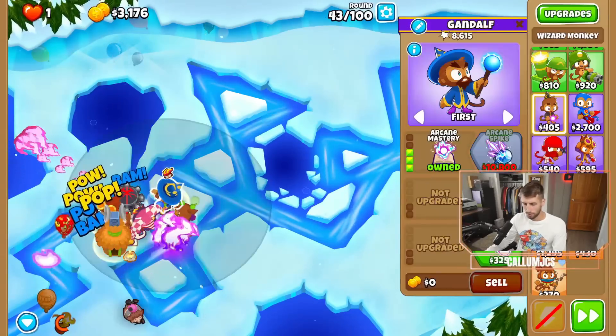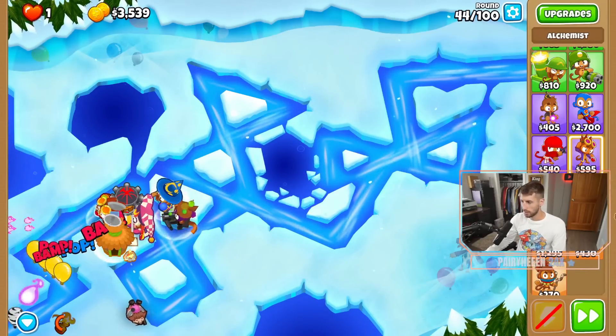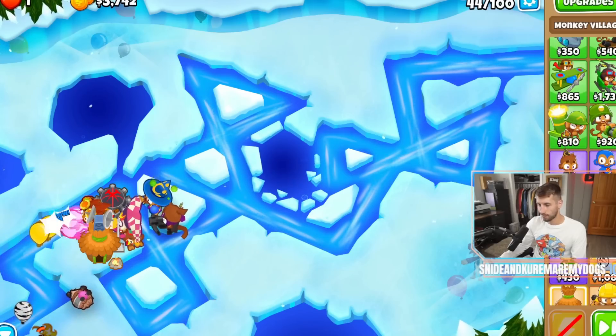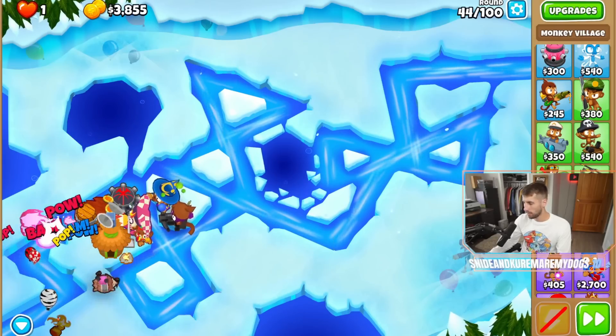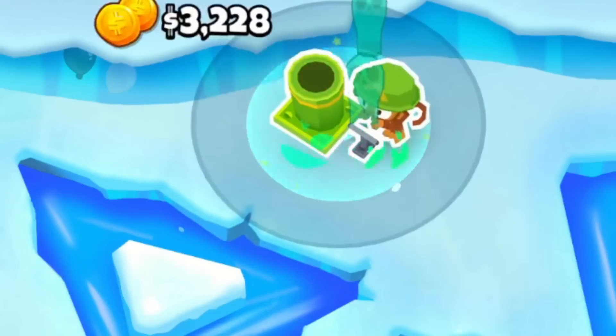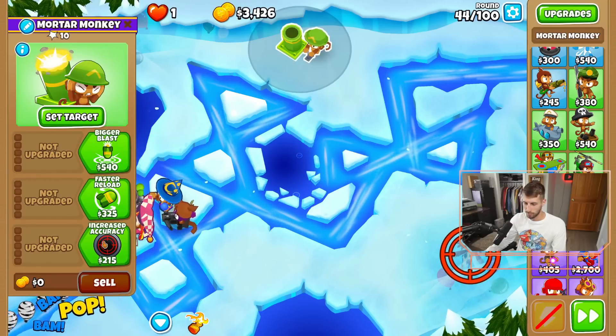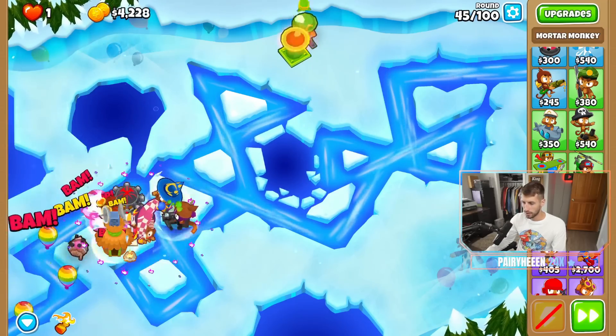Well, you do not have camo detection, but everything else does, which is nice. And what we can do — oh, this is genius. Because we can't upgrade any military monkeys, I didn't think I would get any. But we can just get a mortar unupgraded because we've already allocated all three paths, and have that break out the stunning boy.